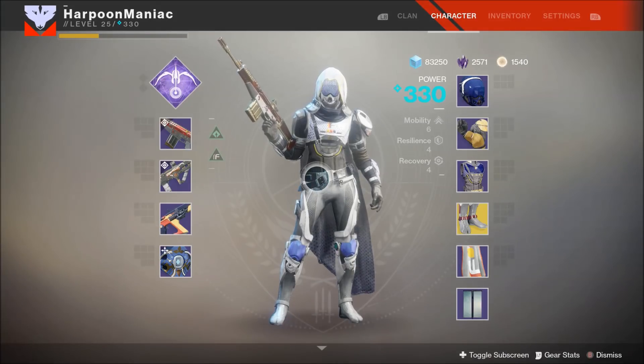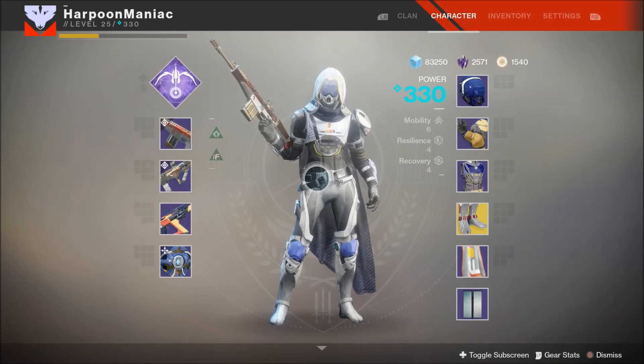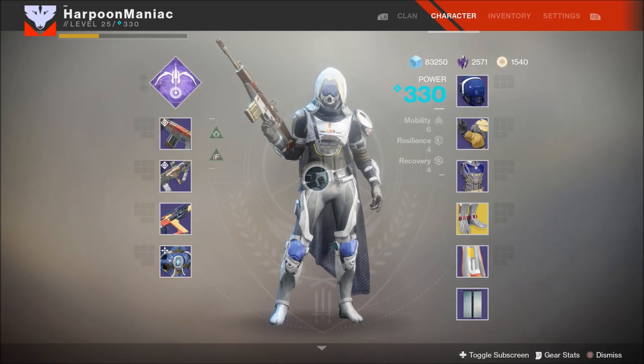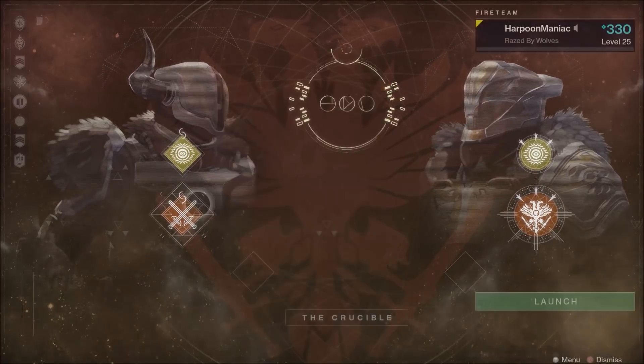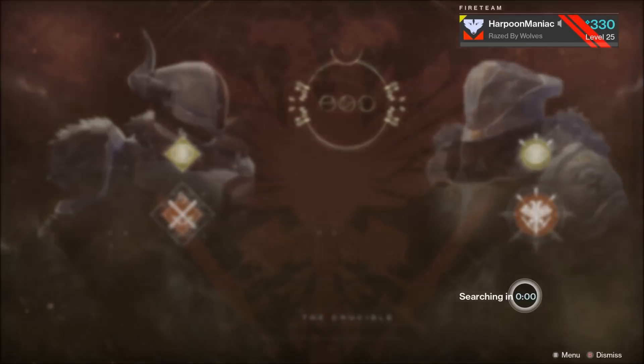Since this auto rifle doesn't have much stability, I'll be running two kinetic recoil mods just to try and get it under control. I also threw the Stompees on — haven't used those in a while. Let's get jumping! The loadout is set — New Monarchy, get your hands up, we're going into the Crucible with the Lokitor 4.